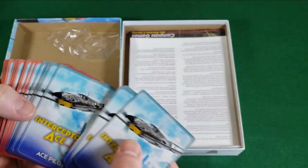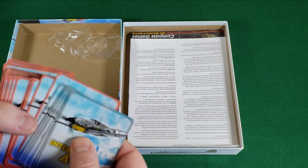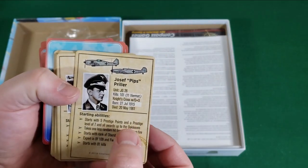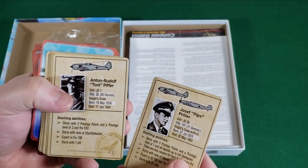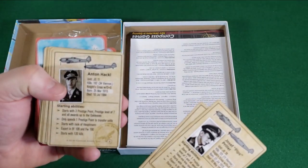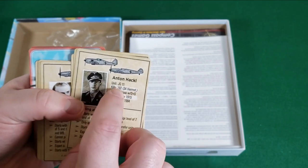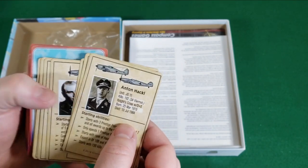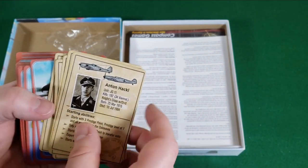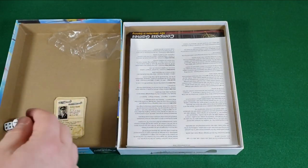So we have Ace Pilot cards and Combat cards. Looking at the Ace Pilot cards first — these are actual historical aces. You can play the game as either a character you create or as a historical ace. 192 kills — wow, that's a little unbelievable. 192? I have to research that guy. Anton Hackle.